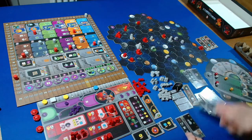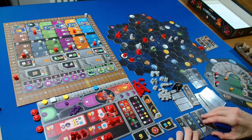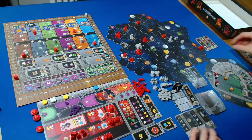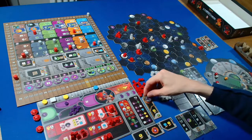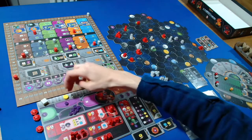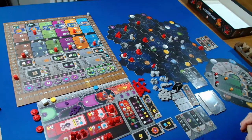Briefly considering whether to upgrade the mine as well, I'll stick with this choice. The Automa takes a power QIC action, four from the right, getting one point. Back to us - I use our round booster to get a terraforming step, spending one ore and two credits to build another mine on this blue planet, which is one terraforming step away for us.